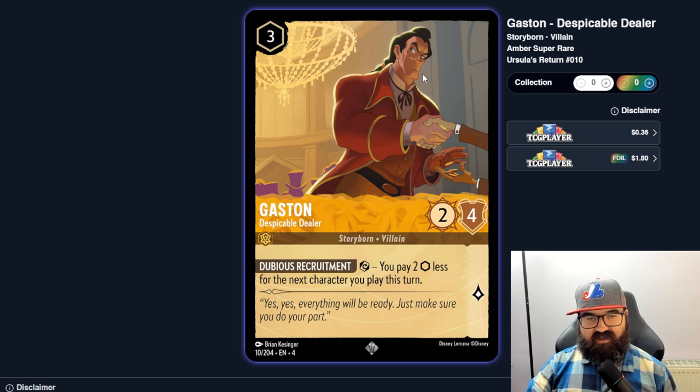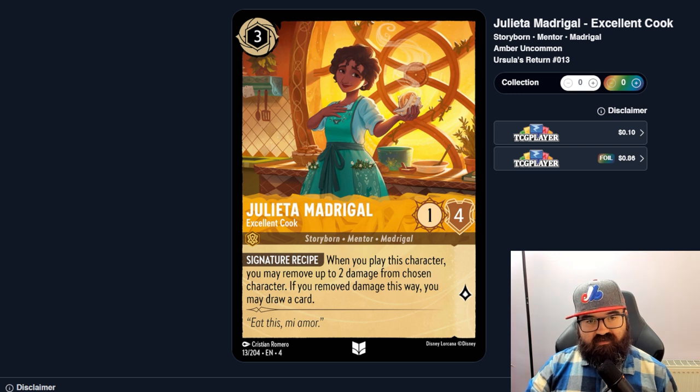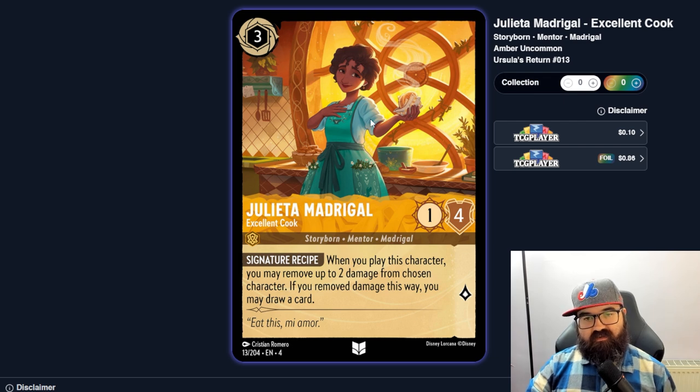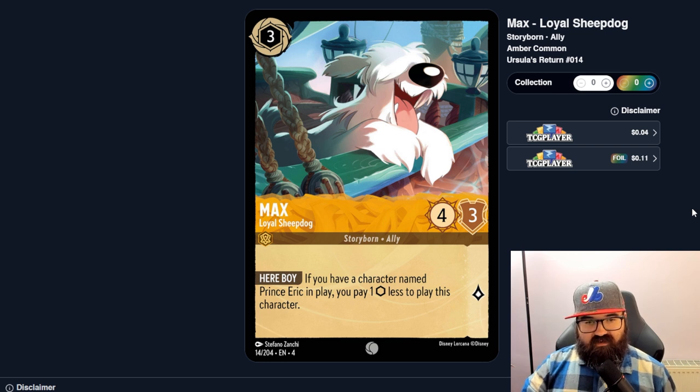Julietta Madrigal, the Excellent Cook — when you play her, remove up to two damage from a chosen character; if you remove damage, you may draw a card. That's good — it's only three cost, and you can reliably set up the need to heal something, making it a reliable card draw. In an aggro deck with characters that can take hits, Bodyguards and such, I can imagine this getting played regularly.